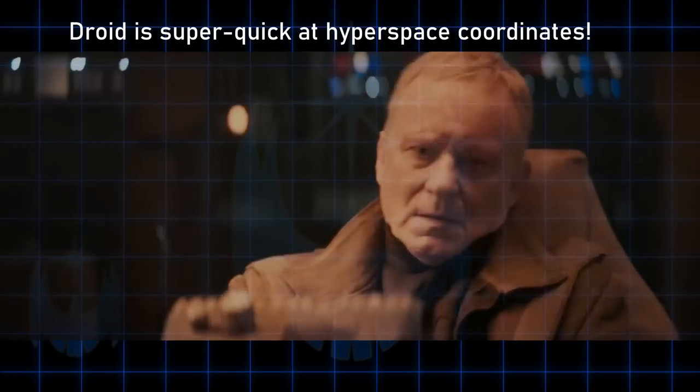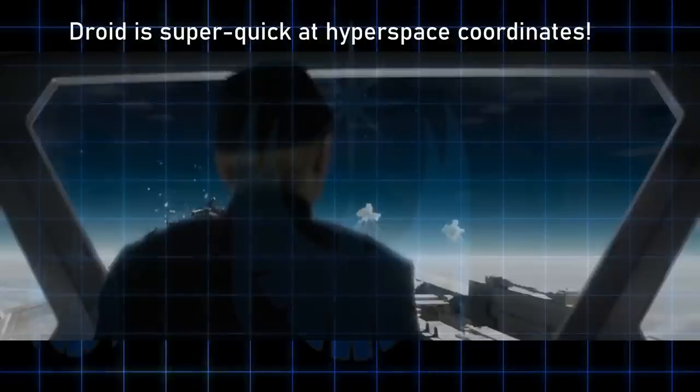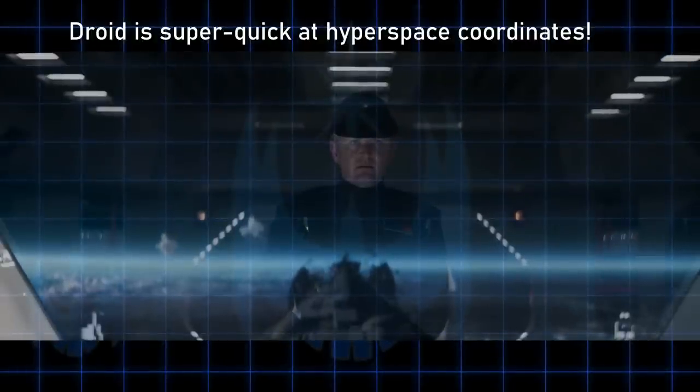Luthen's droid reports that the hyperspace coordinates are calibrated and he's able to make the jump to light speed. Since it takes a while to calculate hyperspace jumps, it could be that the droid started on that calculation sometime prior. The Imperial captain is left shocked after Luthen's harrowing escape.